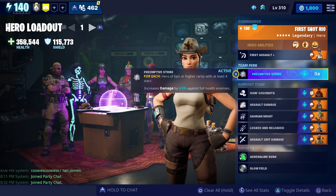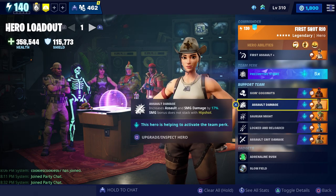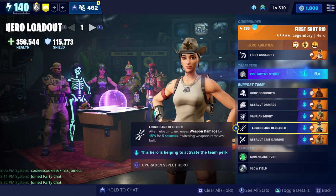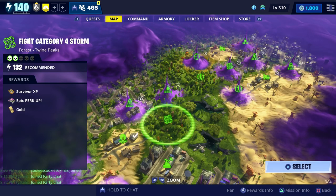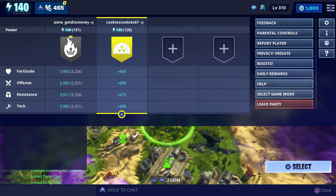We're also going to use the Preemptive Strike team perk. For our support team we have Crossbones Barrett, Rescue Trooper Ramirez, Rex Jonesy, Skull Ranger Ramirez, and Sledgehammer. The mission we're going to do is just fight the category four Storm, and Cookies is going to be helping us out.